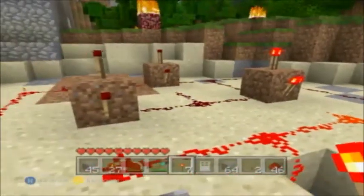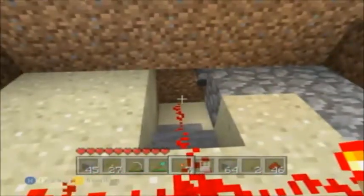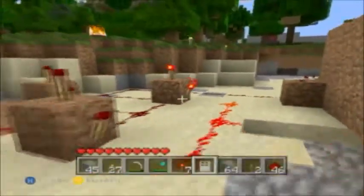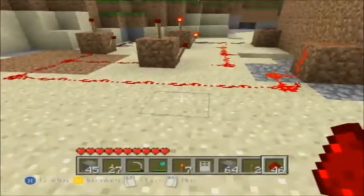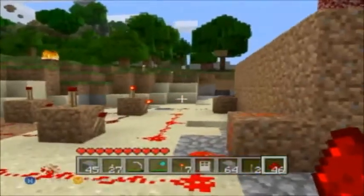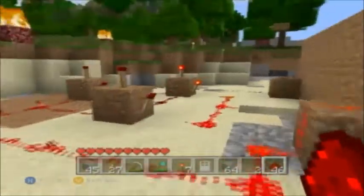So this is basically what you're going to need. You're going to need seven torches — obviously six for these, and then there's one that goes down below the door to invert the signal. Going to need redstone, which 46 for me should do it, but you might need a little bit more or a little bit less. It kind of depends on what your size is.